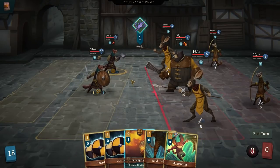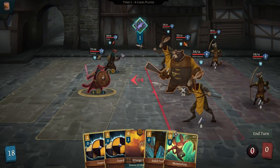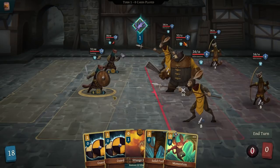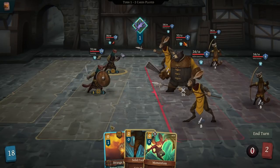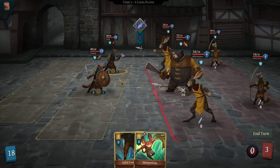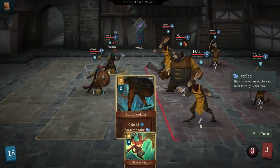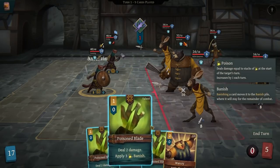We have momentum, we have solid footing, we don't have a whole lot else. However, we've got some other options I didn't even think about. This guy's an assassin. 8 damage to him, 10 damage to him, 8 damage to him again. I think what I'm going to do is guard, guard. I'm going to do strange brew to get us the heal. I'm going to have him do solid footing, pop momentum, and then we'll go assassin.